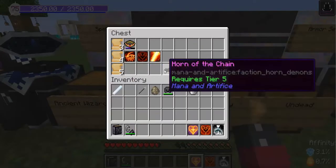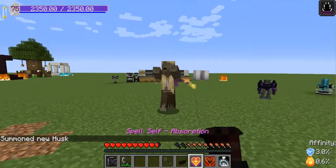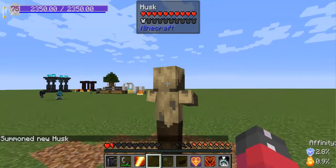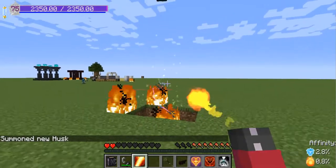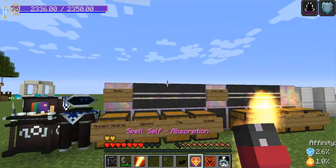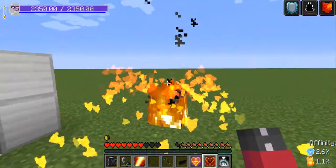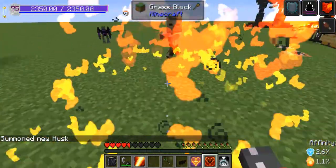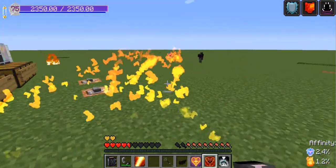In Tier 5, you gain access to three new spells and two new artifacts. The Lifetap spell will apply the Lifetap debuff to opponents, and it will make it so when you deal damage to them, you get healed. Absorption gives you two extra hearts, just like you've eaten a golden apple. The Fire Shield spell, despite having fire in its name, will not give you immunity to fire, but it will make it so that enemies who attack you will take some counterattack damage. It also will make it so you take less damage, and it leaves behind a cool little trail.